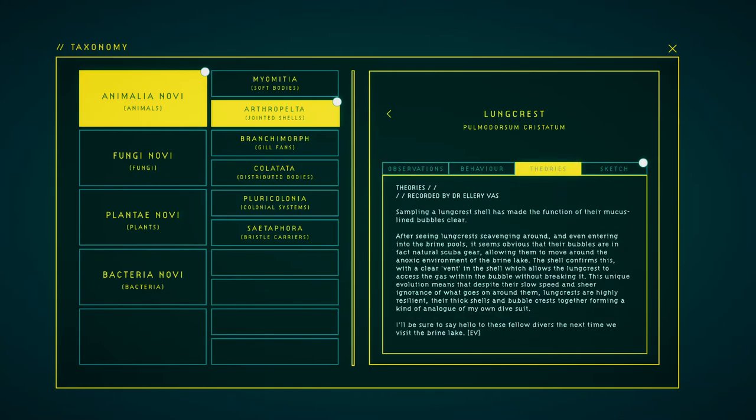Sampling a long crest shell has made the function of their mucus-line bubbles clear. After seeing long crests scavenging around and even entering the brine pools, it seems obvious that their bubbles are in fact natural scuba gear, allowing them to move around the anoxic environment of the brine lake. The shell confirms this with a clear vent which allows the long crests to access the gaps within the bubble without breaking it. This unique evolution means that despite their slow speed, long crests are highly resilient — their thick shells and bubble crests together forming a kind of analog to my own life suit. I will be sure to say hello to these fellow divers the next time we visit the brine.